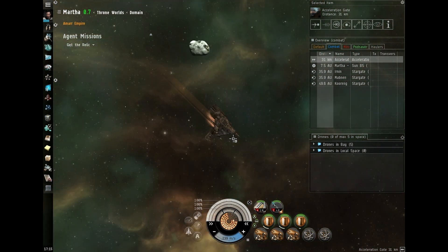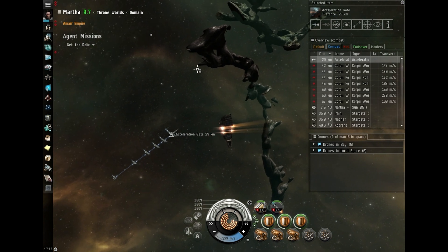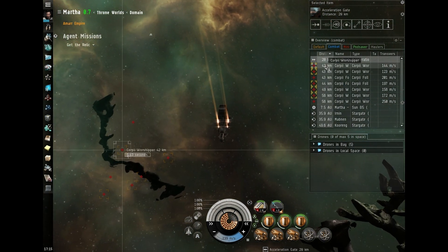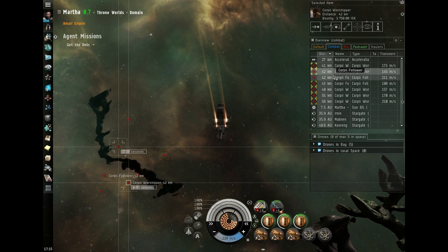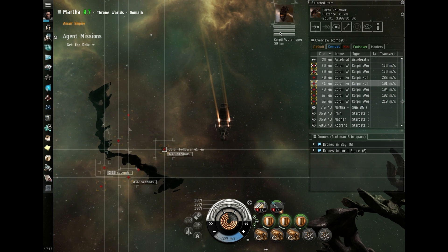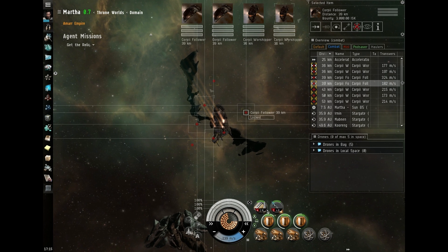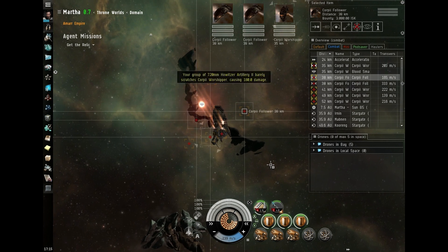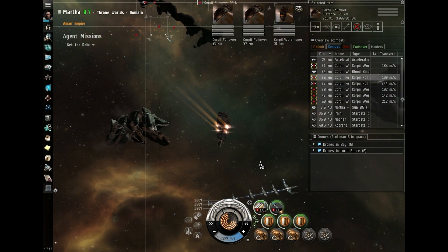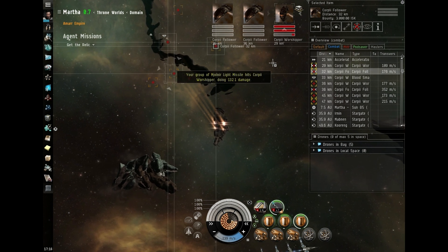If anybody has any suggestions for what I should do next, please leave a comment. As promised, they've spawned — so I'm just going to lock them up and start ripping them a new one. I'm going to keep my drones in for the moment to see how well my cannons do. One shot, one kill. Turreted damage is instant, but missile damage requires the missiles to reach their target before the damage will happen. So be careful of missile wastage if you're short on money.